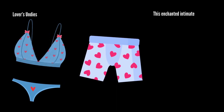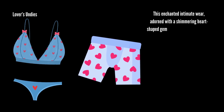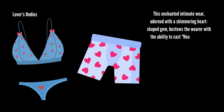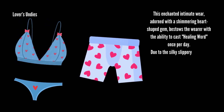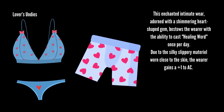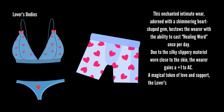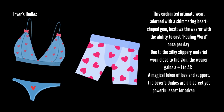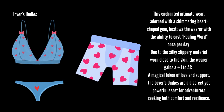And lastly, I could not finish this video without a pair of Lover's Undies. This enchanted intimate wear, adorned with a shimmering heart-shaped gem, bestows the wearer with the ability to cast Healing Word once per day. Due to the silky, slippery material worn close to the skin, the wearer gains a +1 to AC. A magical token of love and support, the Lover's Undies are a discreet yet powerful asset for adventurers seeking both comfort and resilience.